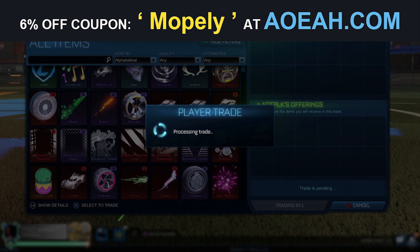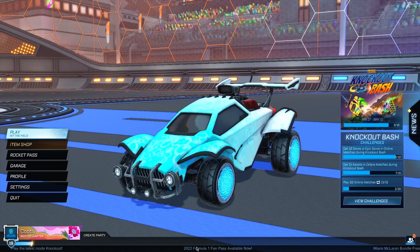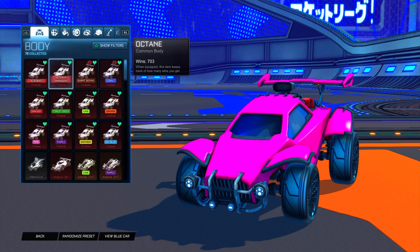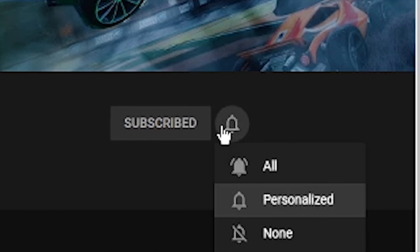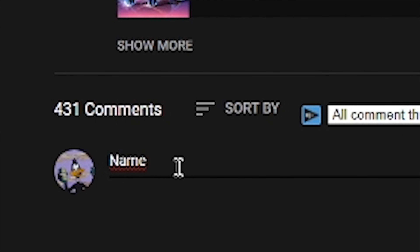Check them out — link is at the top of the description. Make sure you watch until the very end to find out how to get the Alpha Cap for completely free in Rocket League. When we hit 25,000 subscribers, I'll be giving away 25 painted Octanes to 25 lucky people. All you have to do is subscribe with notifications on, like the video, and comment your username and platform in the comments below.